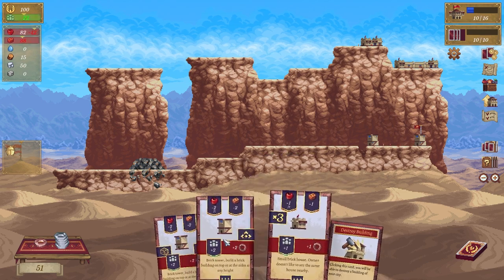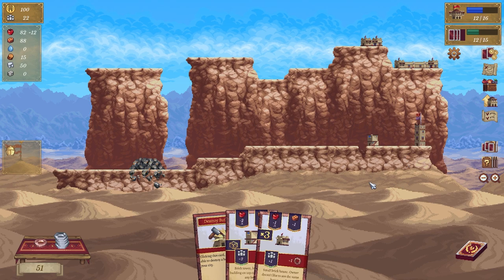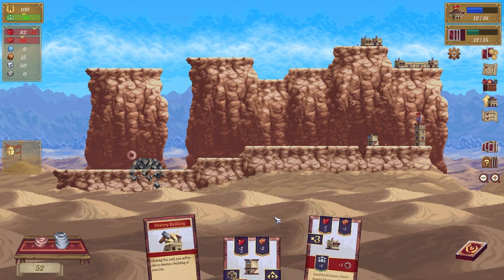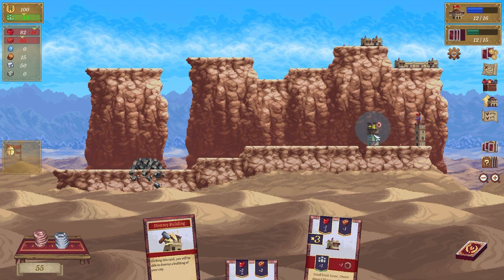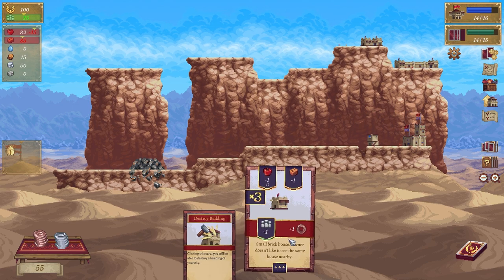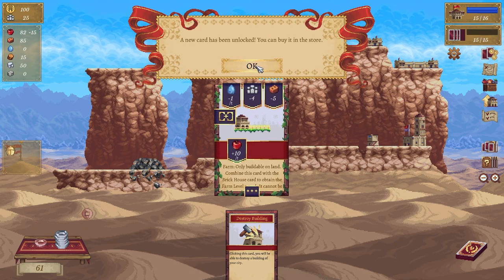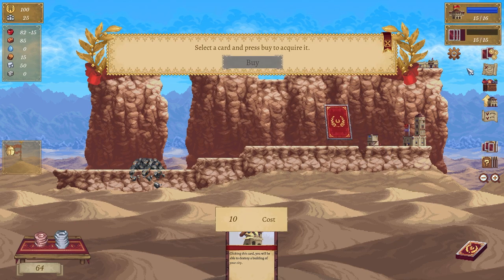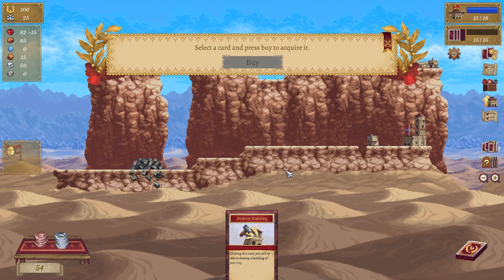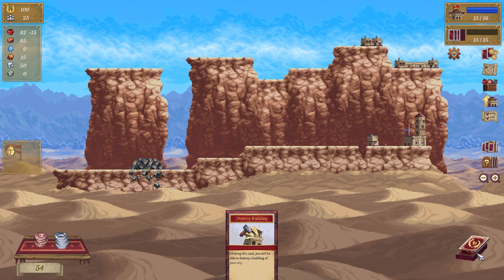Destroy buildings — cool, so now we can build up, which is great. Can it go on top? It technically can — we'll put it there instead, and then we'll put this guy on top. Unlocked a new card — we've got a farm now, lovely. What are our objectives? It was 20 people.